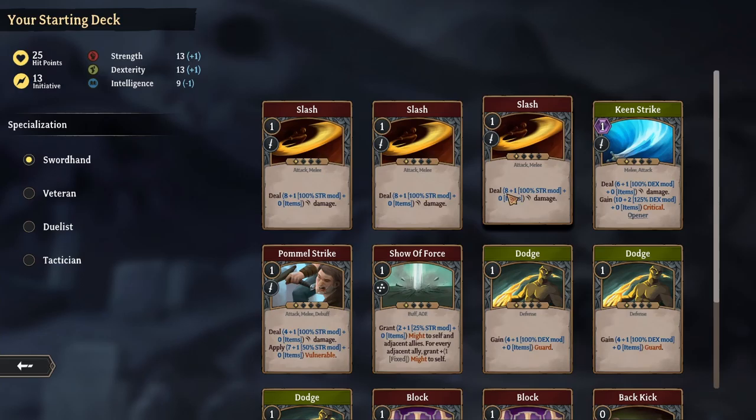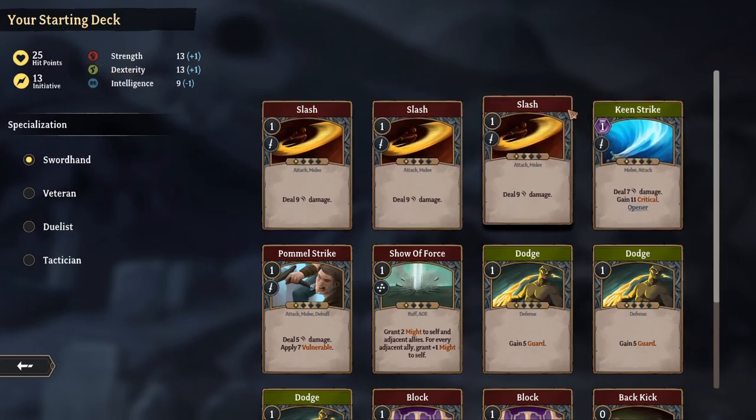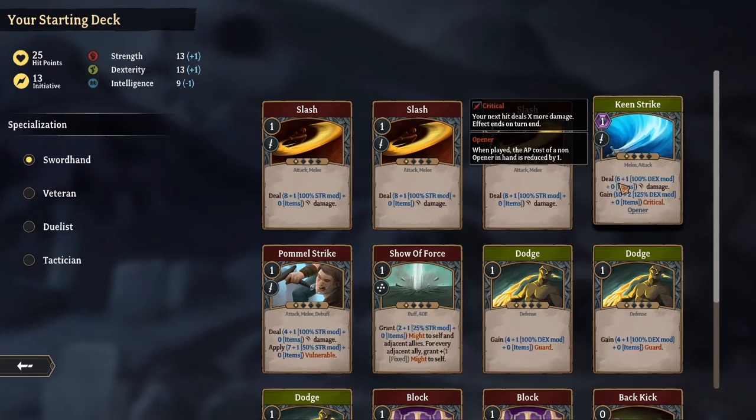He has both a dodge and a block that both gain five guard — basically a shield against damage. The dodge is dexterity-based and the block is strength-based, because he has higher strength and dexterity than intelligence. He can actually be built either way, and that's what the color of the cards indicates. If I hold control, it shows this card deals eight damage plus 100% of your strength modifier. His strength modifier is one, so it's dealing eight plus one plus zero from items — that's why it's nine. The keen strike is green because it's dexterity-based, dealing six damage plus 100% of your dex modifier.